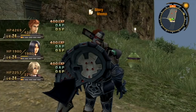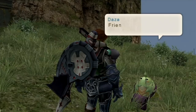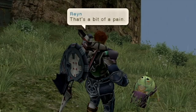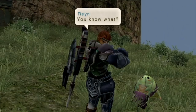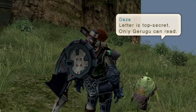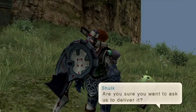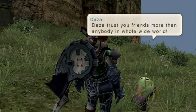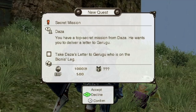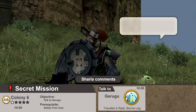Dazza has yet another quest for us. He needs to send a letter to Garugu on Bionis Leg — and he's asking us to deliver mail for him. It's a top-secret letter only Garugu can read. Are you sure you want to ask us to deliver it? Dazza trusts us more than anybody in the whole wide world — say that close to your Nopon merchant friend right over there. We have a question mark reward — my favorite kind — and we can just skip-travel right over there, so this won't take us too far out of our way.